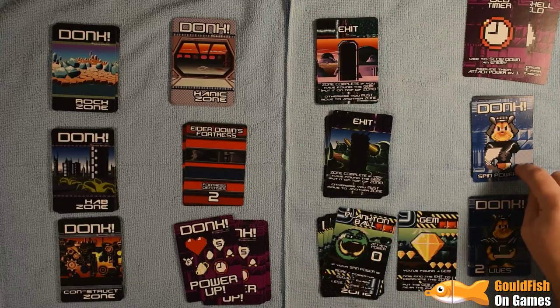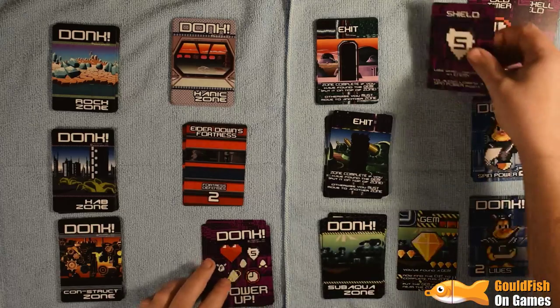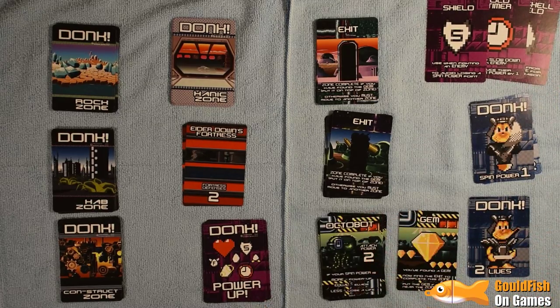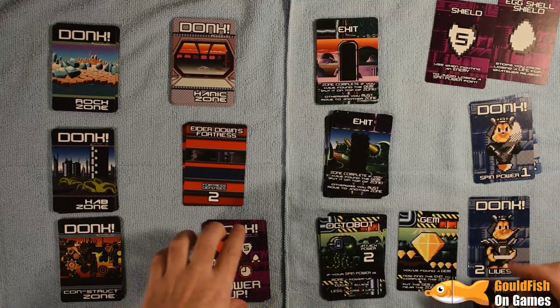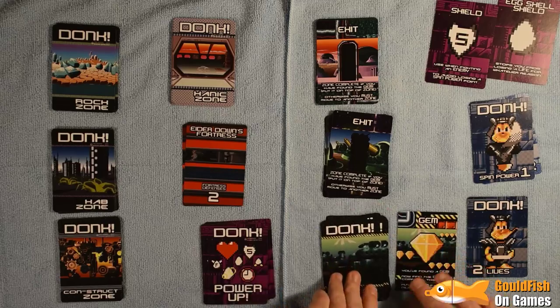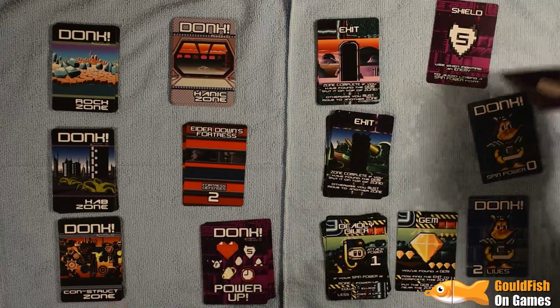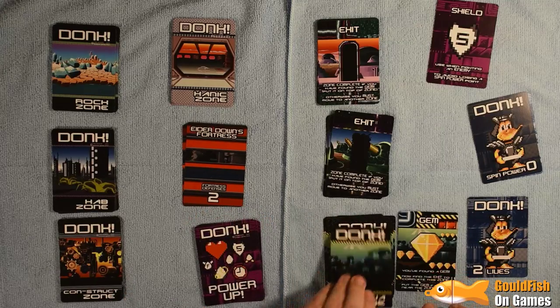Plankton Ball — spin power two, that beats it. We get a shield, which is always useful, and spin power goes down to one. The next enemy is more powerful than us, but I can use the Old Timer to bring his attack power down to one, which means he equals and we evade him. We must be coming close to the exit. This little dude will defeat us but we can use the Eggshell to stop losing a life. We finally found the exit!